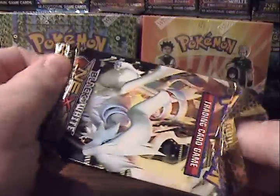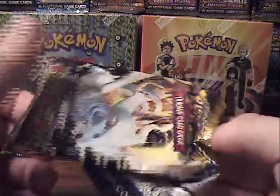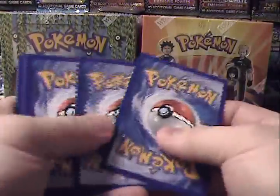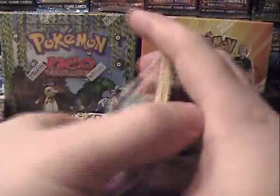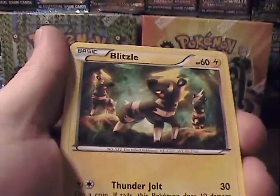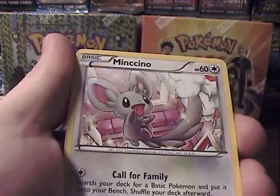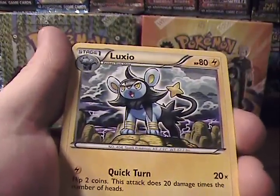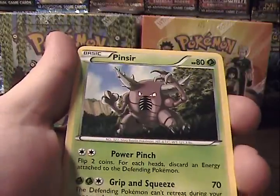Can't seem to get reverse rares either. I haven't pulled a reverse rare yet — I rather like reverse rares — so I'll just keep my fingers crossed. Next pack: Ralts, Meowth, Blitzle, Pansage, Shinx, Mienfoo, Basculin, Luxio, Starmie Reverse — which is just an uncommon — and Pinsir Rare.